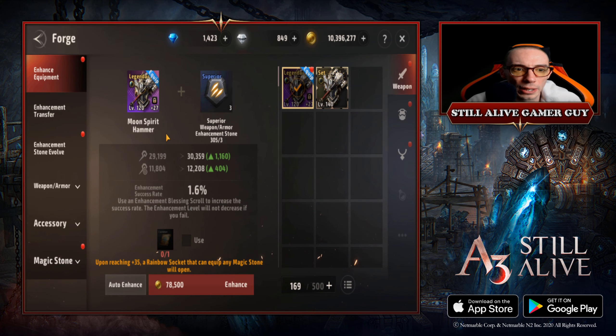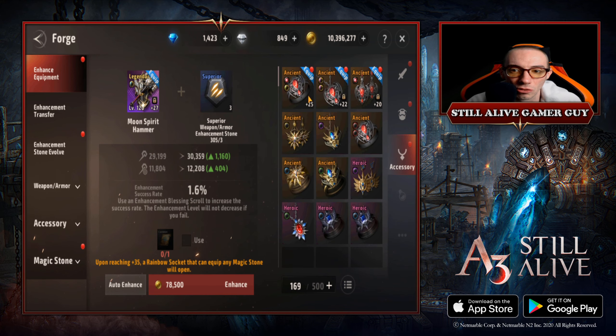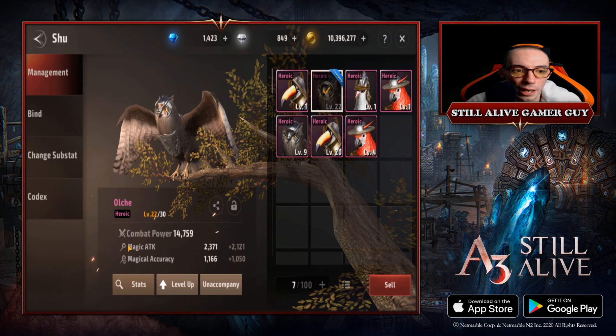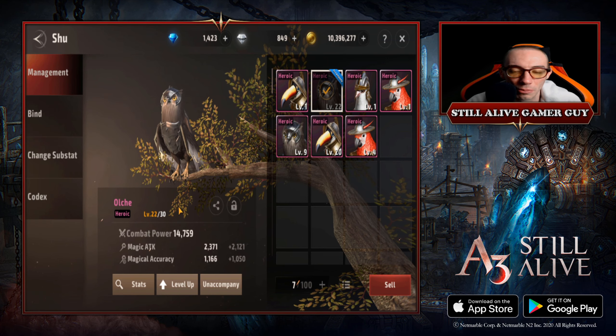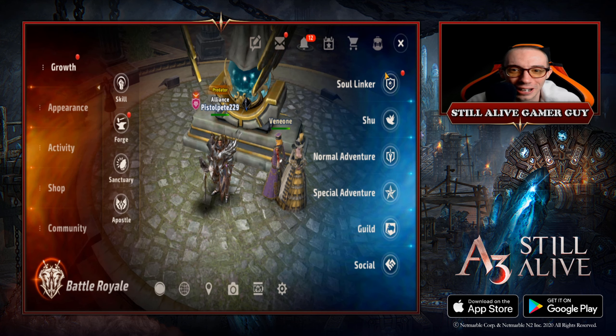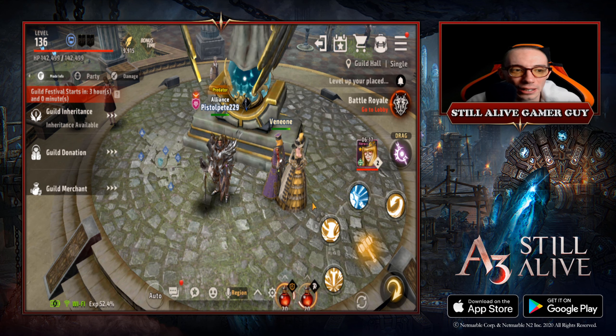For equipment enhancement, my weapon is at plus 27 — you definitely want your weapon enhanced as high as possible. A lot of my other gear is around plus 22 and 23, and my accessories are low at around plus 22 and 25. My shoe is still only a level 22 heroic, which is a bit on the weaker side, but that was pretty much the setup.